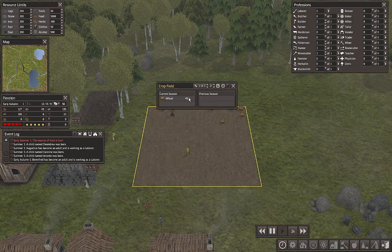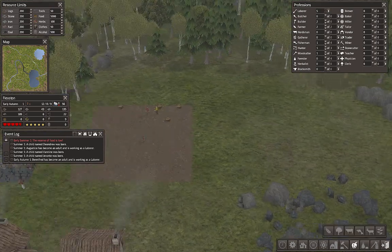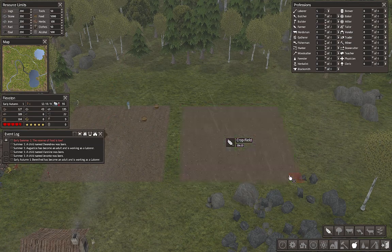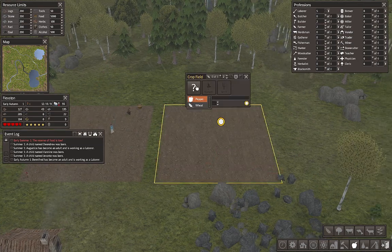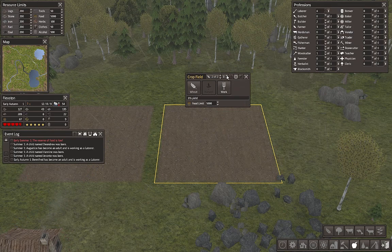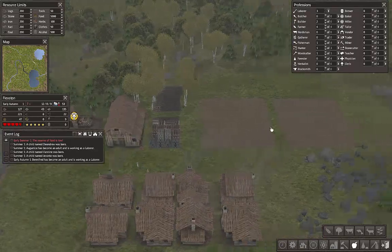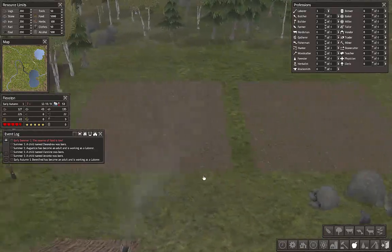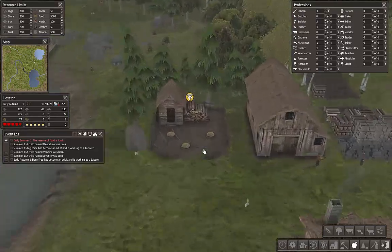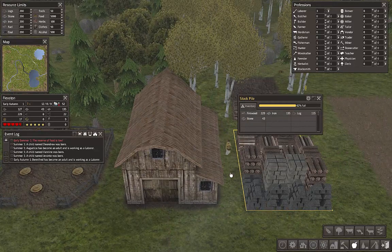We only got 441 wheat out of that this year. Now that the season is up, we're gonna want another crop field — and this is also going to be wheat. We're gonna set two laborers to be farmers for that. They won't plant until spring, so that will lay dormant for a while. This little icon means the limit has been reached for firewood — we have 229 firewood and a limit of 200.